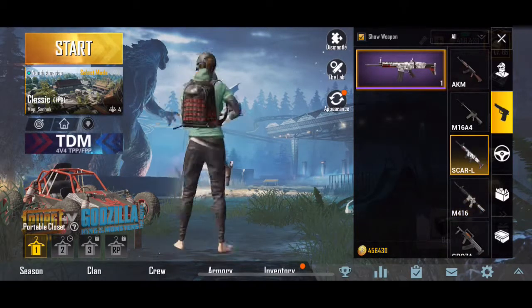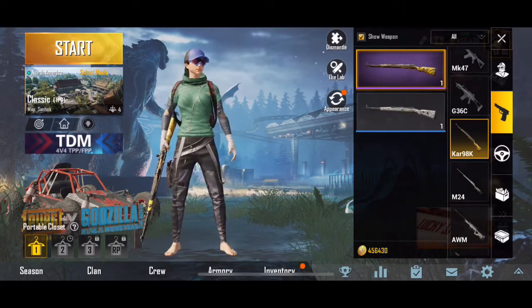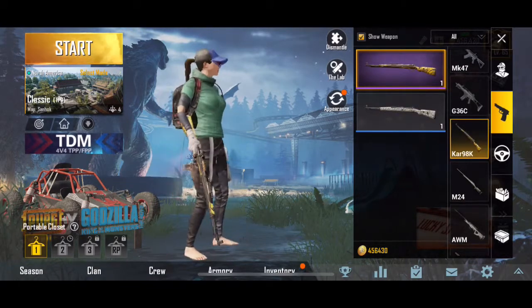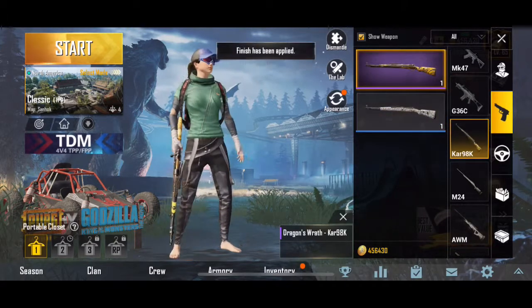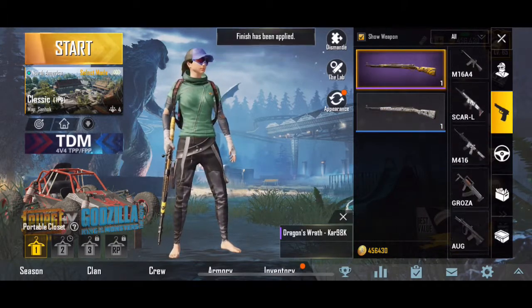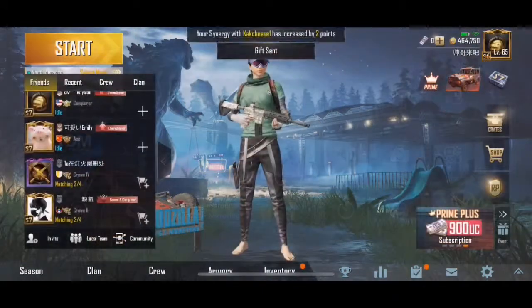For me, I already have the Scar skin from Season 4 or 5 Crown, so I already have that skin. For the Car 98, I have two skins — one for 500 kills with a sniper and another I got out of a crate for free. So none of these skins are that appealing to me because I already have them, but for you guys it might be different.